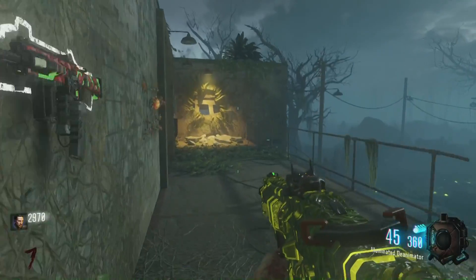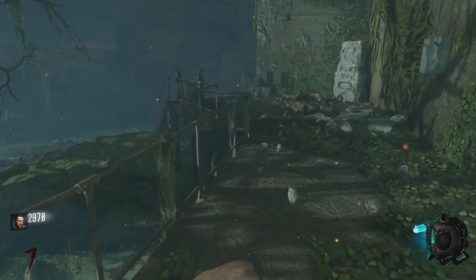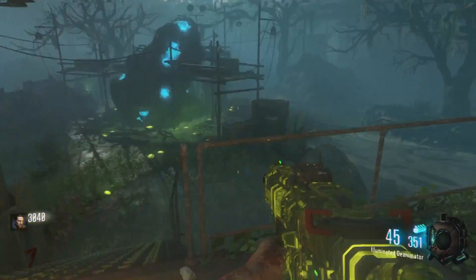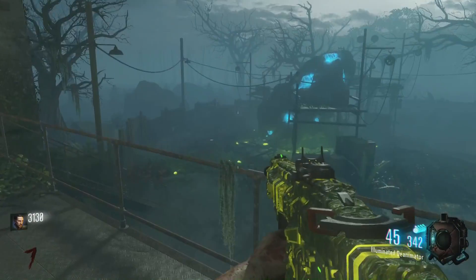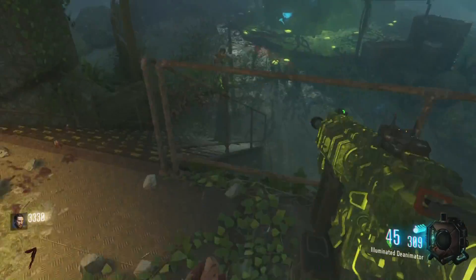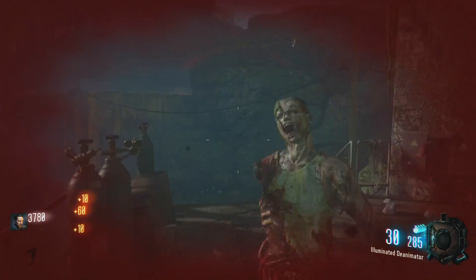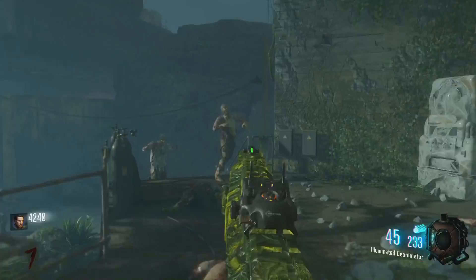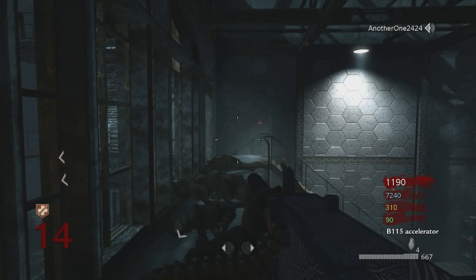The next worst camo has to go to Zetsubou No Shima. Yes, I understand the map is like a swamp with water everywhere — this camo is literally green with water running through it. I understand what they were going for a hundred percent, I just don't think it's very good. It's so bland and boring, and all the other Black Ops 3 camos are vibrant and unique. They could have done something more like a fluorescent or bright green, or maybe even an orange — something to spice it up. Zetsubou No Shima comes in as the third worst.